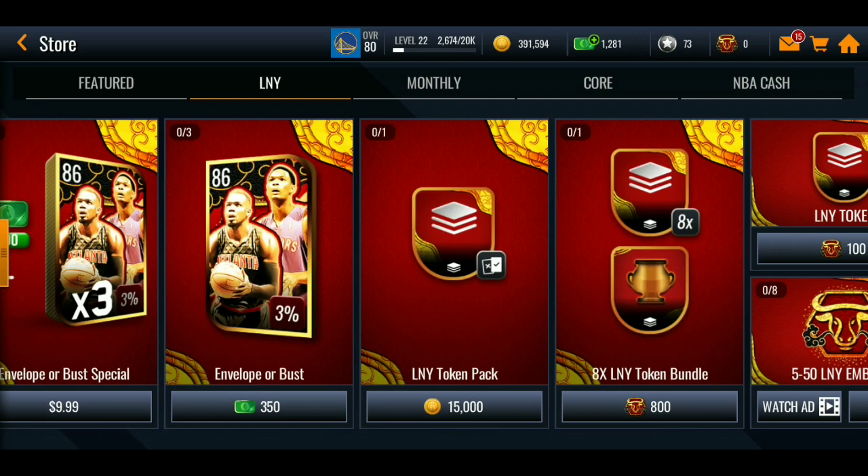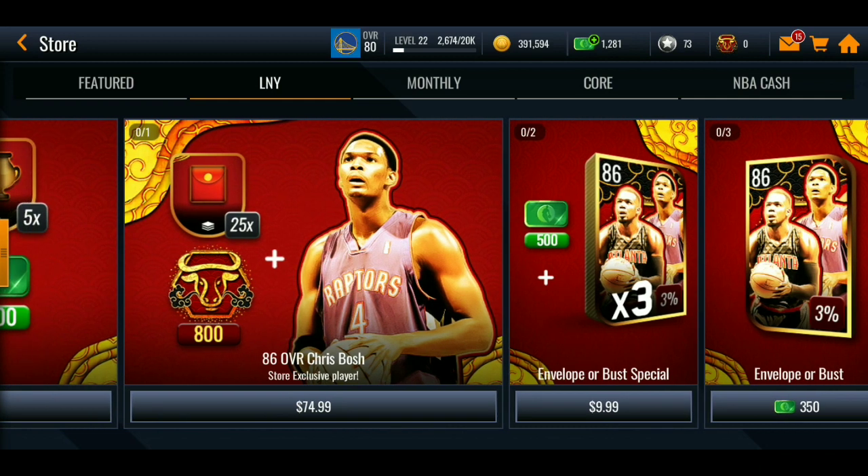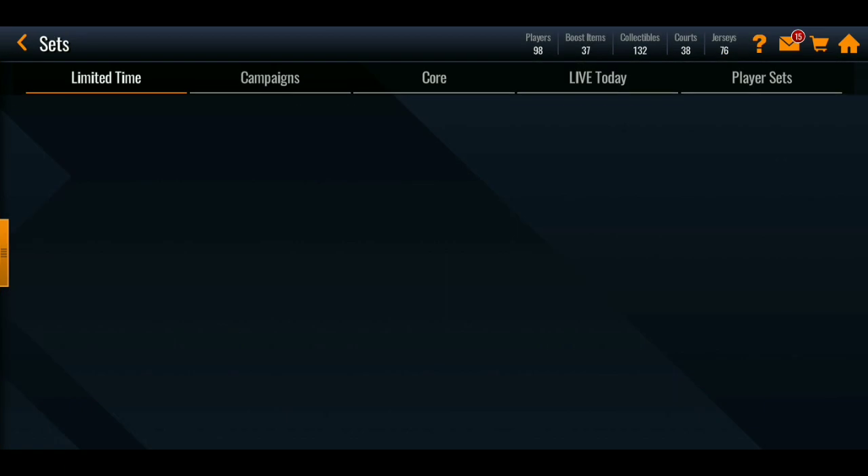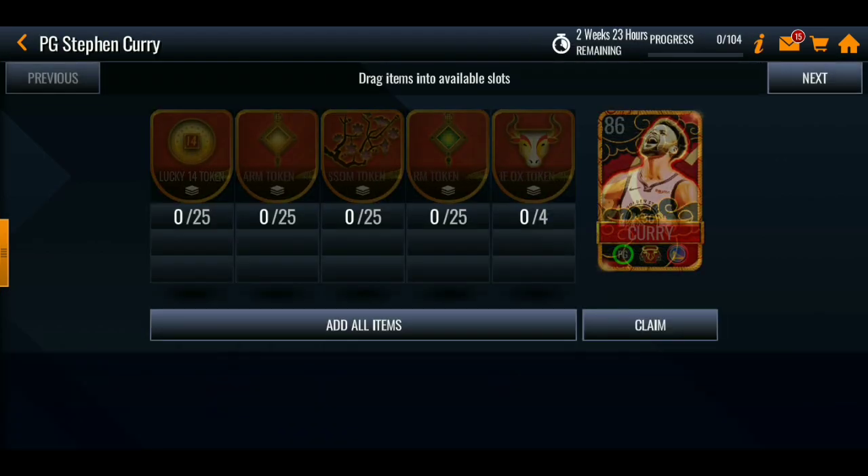Worth noting — you can't spend in-game cash on buying players directly; it requires real money. Now for the sets: to get the 86 overall Steph Curry grandmaster, you need 25 Lucky 14 tokens, 25 Yellow Charm tokens, 25 Peach Blossom tokens, 25 Green Charm tokens, and 4 Mark of the Ox tokens. That last requirement is a bit confusing.